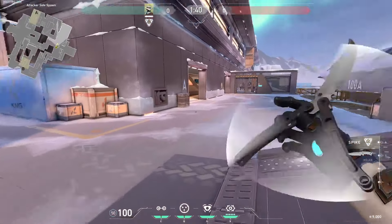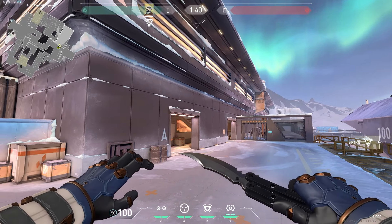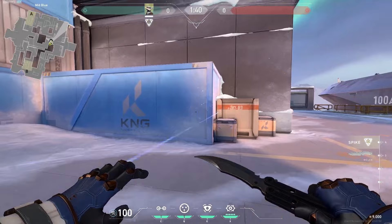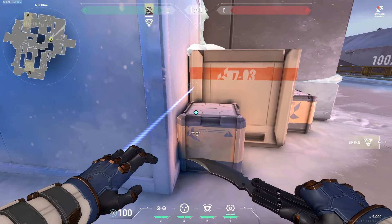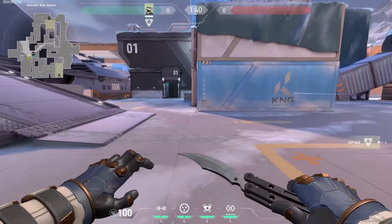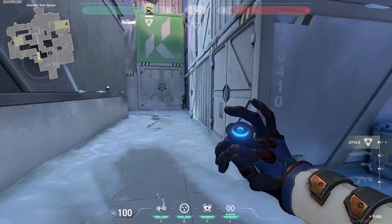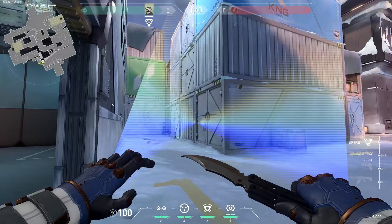When pushing A site with your team and you do not want the enemy team flanking you, the tripwires you want to place when the barriers go down are these. The first prevents enemies pushing out of mid and prevents enemies from jumping on this box. If enemies jump onto that box they can get past everything else and are now in your spawn — so this tripwire completely prevents that. The second tripwire to prevent enemies from entering your spawn is this one right here. Fantastic, no one's getting past you.